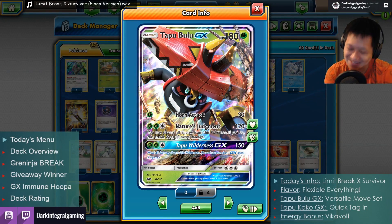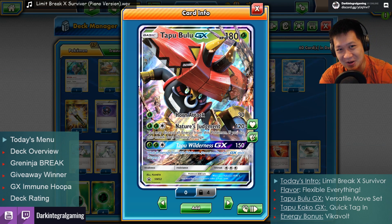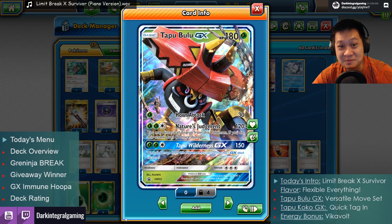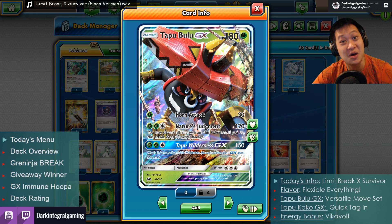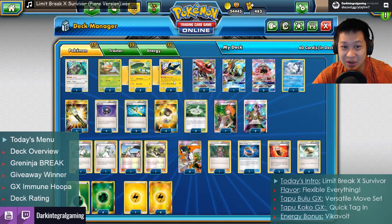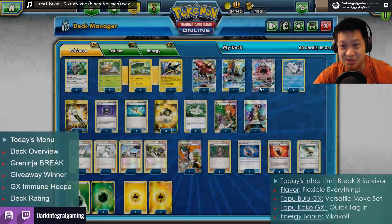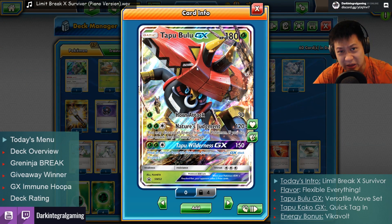Hello to everyone! It's Donald, welcome back to my kitchen. And on this Monday morning, I'll be serving you Tapu Bulu Vikavolt. So yeah, probably the best grass Pokemon right now. Literally no weakness. Actually has four different attacks. So we are going to revisit this card with a different build. We actually have not done the Vikavolt way yet, despite it being the most popular version.